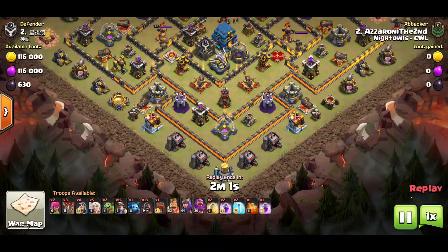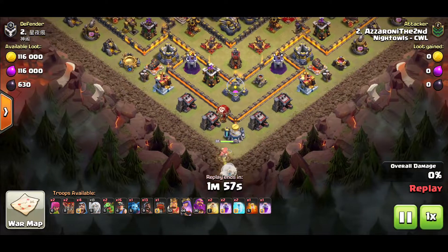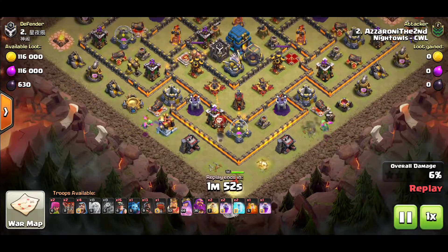Next replay - we have the wall wrecker variation. Again another town hall 12 that's a bit rushed, but it's for demonstration purposes. With the wall wrecker we drop all the wall breakers and I brought an extra baby dragon for funneling. We're going to use the wall wrecker to push into the base, take down the CC, and push my queen into the base. The coco loon is coming down to search for any black air mines around that area to save the healers.